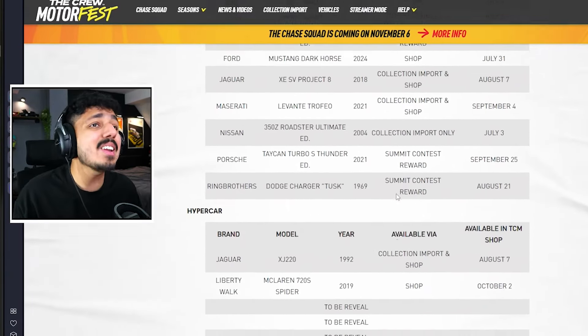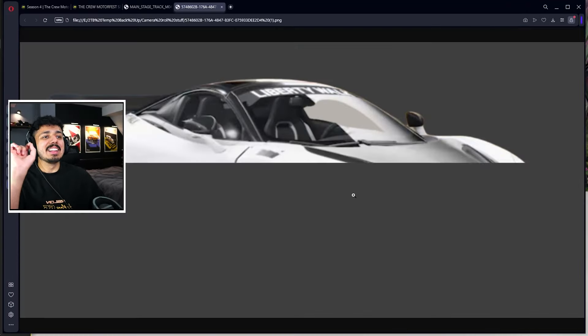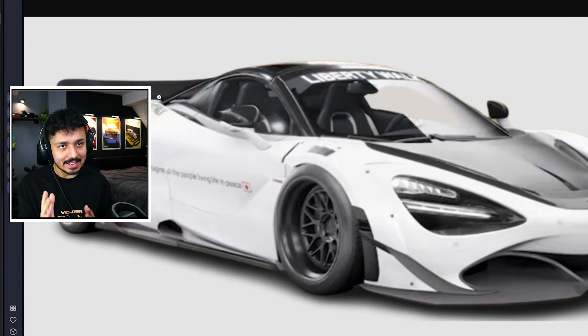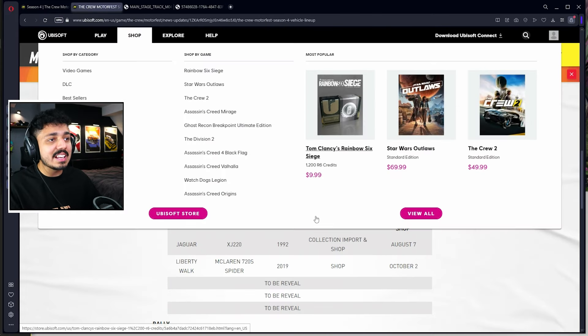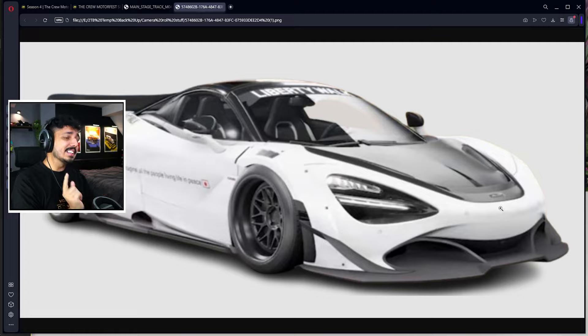Speaking of main stage, join me Wednesday on livestream as I speedrun the main stage — I'm going to get it done as quickly as I can, the quickest main stage completion you'll ever see. That'll be livestreamed Wednesday, so turn on notifications and subscribe to catch it. And still at day one from the car list: a car people have been waiting for so damn long — the Liberty Walk McLaren 720S is also coming out day one of this next update. Finally it's going to be in hypercar. And that is the final brand new shop car before the big island update.